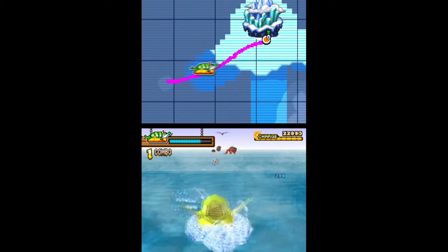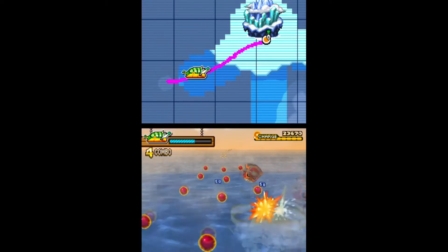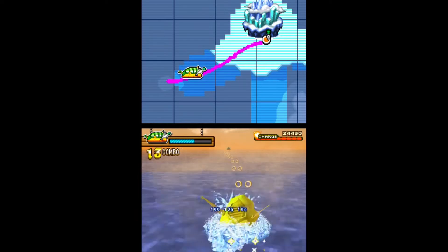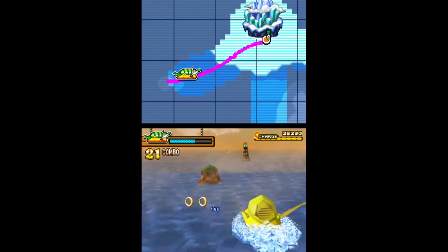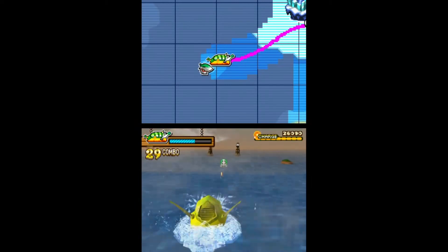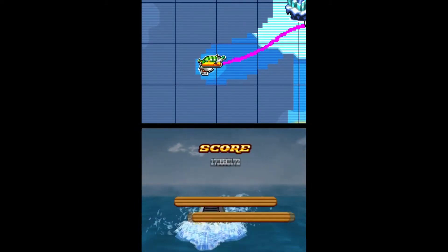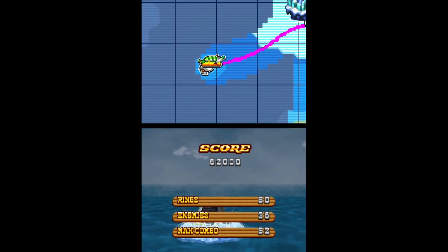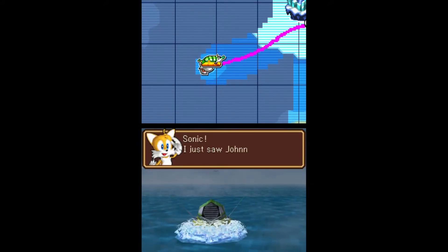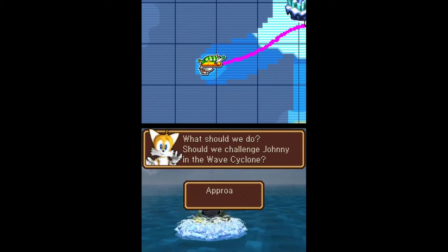I don't see a reason in upgrading anything else, unless there's some mission that requires it. No reason in caring. Just spam the spin — use the spin, Johnny. Johnny Joestar. Are we there? Oh yes we are! What up, Johnny? I don't know how he carries the Cyclone on the hovercraft. Alright, Johnny time. This entire episode is going to be a lot of quiet, I tell you what.